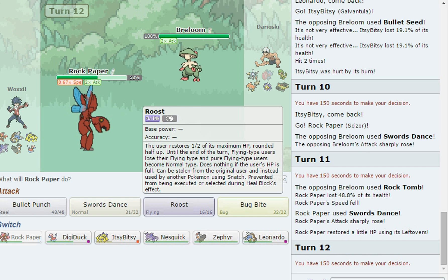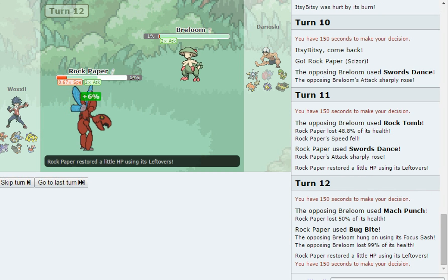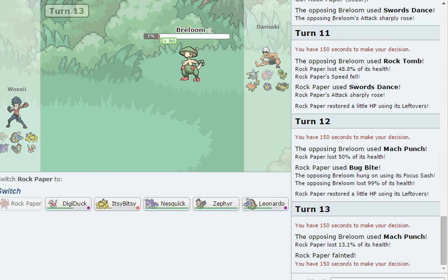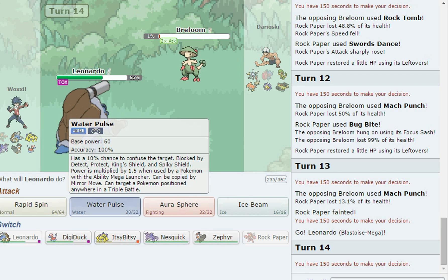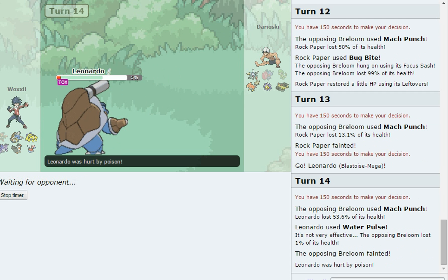I'll Bug Bite — there's the Mach Punch. He has Focus Sash and we have Bullet Punch, but the Mach Punch speed tie doesn't matter — we're dead. Someone else has to eat the Mach Punch. Leonardo is the best option, so let's go for Water Pulse in case he switches. There's the Mach Punch — we live it and pop the balloon, but Leonardo is hanging on at five percent.